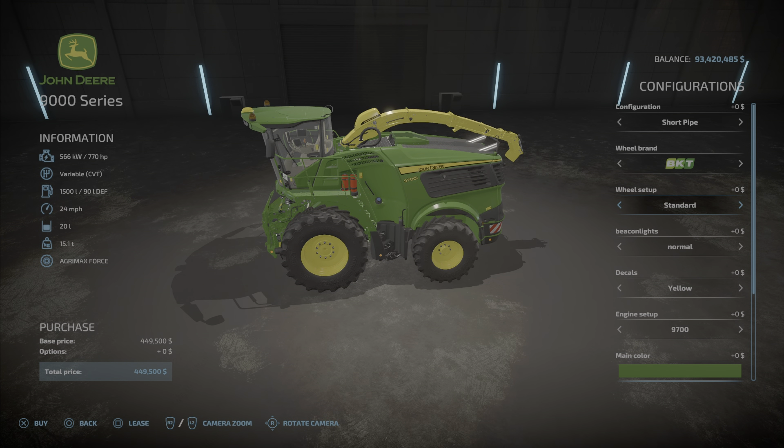Now for the most significant of the choices — the engine setup. You get the 9700 at 770 horsepower. You have the 9800 for $31,000 extra with 870 horsepower. And the big boy, the 9900 for $63,000 on top of that for 970 horsepower.